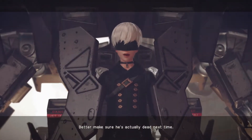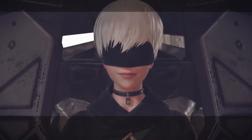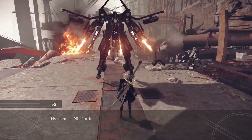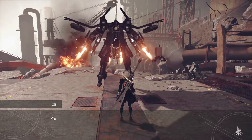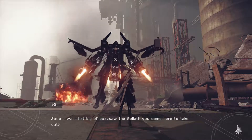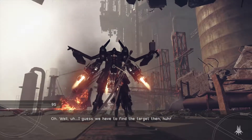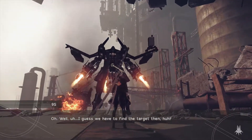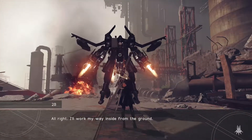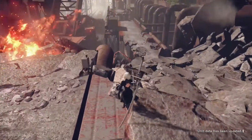Better make sure he's actually dead next time. Don't give me sass, boy. You're 2B, right? My name's 9S, I'm here to provide support. Was that big old buzzsaw the goliath you came here to take out? No — just another defensive system. I guess we have to find the target then. I've got a flight unit, so I'll take a look around the perimeter. I'll work my way inside from the ground. Well, guess I'm going this way.